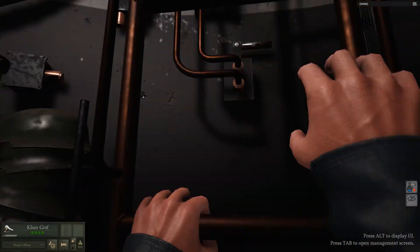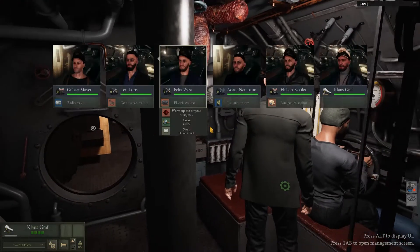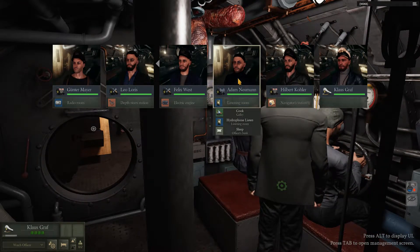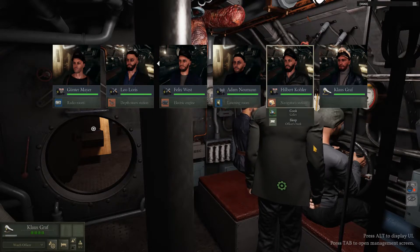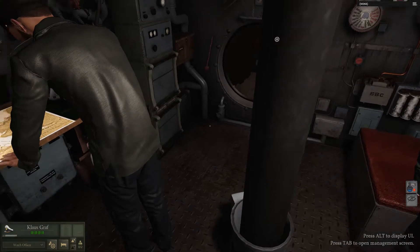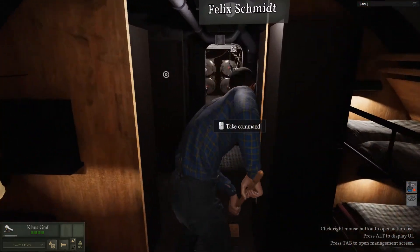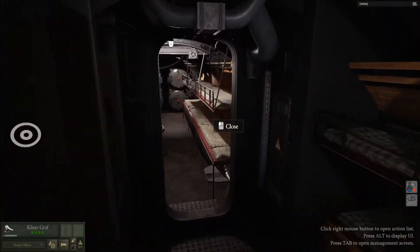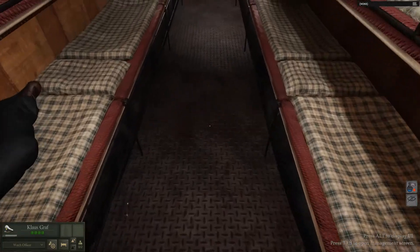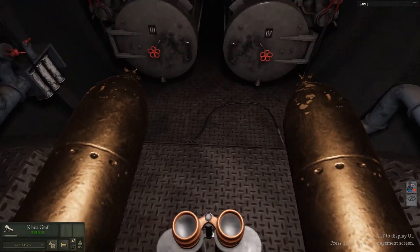I can turn the electrics off on the distribution section - the little panel I showed in the previous episode - but I can't actually evacuate an area or tell them to pump out a particular area, which is a bit strange because I should be able to. There's no way of telling them to evacuate or pump out a particular area in this menu either. So without section view, I can't do what I want to do - and I shouldn't have to need section view for that.